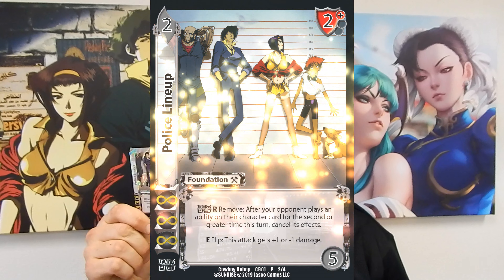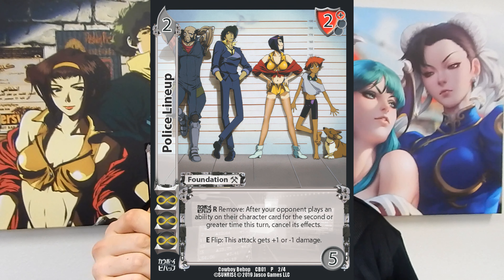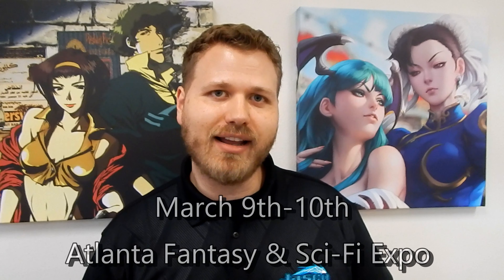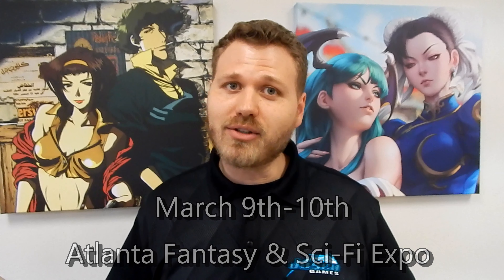Hey everybody and welcome to UFS Corner. This week we have a new card to show off — a police lineup with a new Bebop promo coming out quarter two. Check out your premier stores to get this awesome card. Also on events, we have a new pro tour circuit event March 9th and 10th in Atlanta at the Fantasy and Sci-Fi Expo. We hope to see you there — looking forward to some awesome competition. That's it for UFS Corner this week.